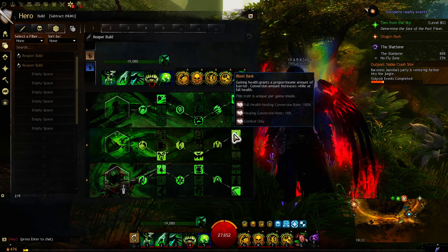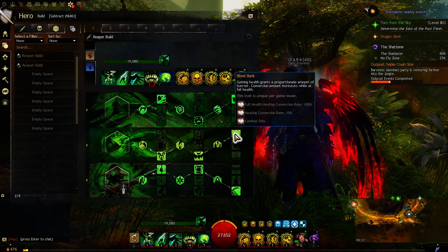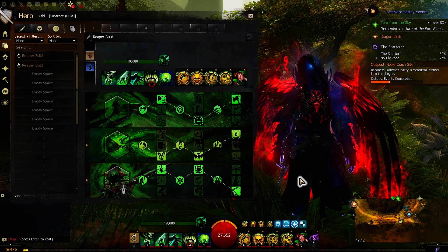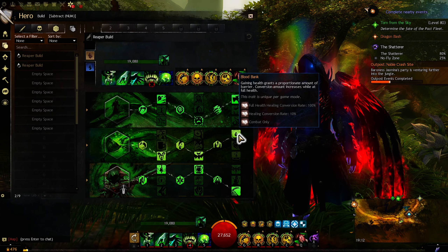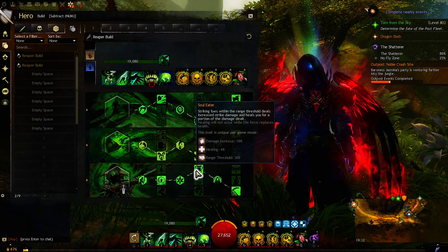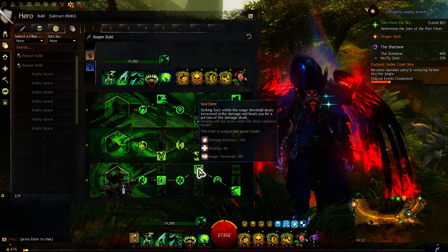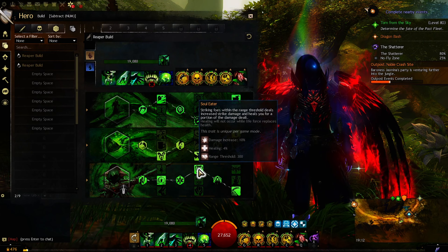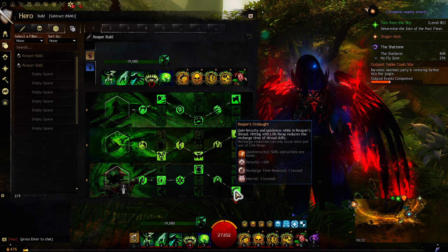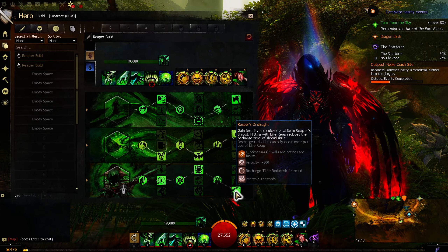The second trait line is Blood Magic — it's focused around healing and life leech. This is the bread and butter of our build: the Blood Bank trait. This is going to turn our excess healing into a barrier, which is really good sustain for us. Since we're going to be healing a lot, it won't go to waste. On the Reaper trait line, the important ones are Soul Eater — the extra damage and 4% healing, meaning life steal, it's the same effect as the Relic of Zekiros — and Reaper's Onslaught, which gives us Weakness and Ferocity permanently when we are in Shroud.